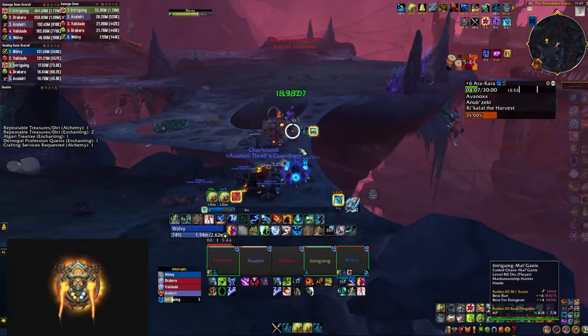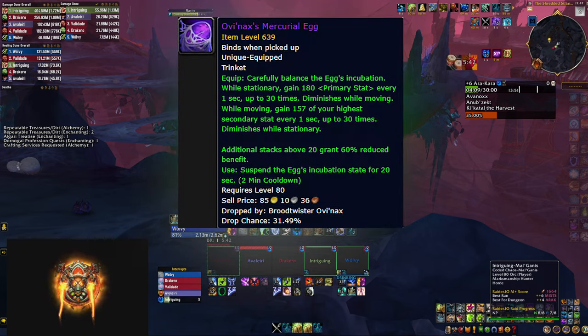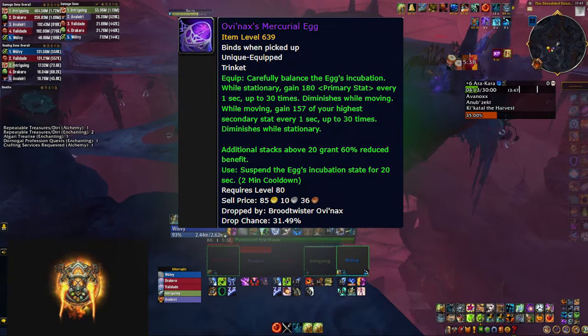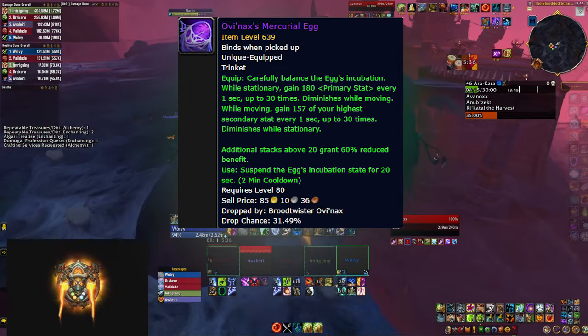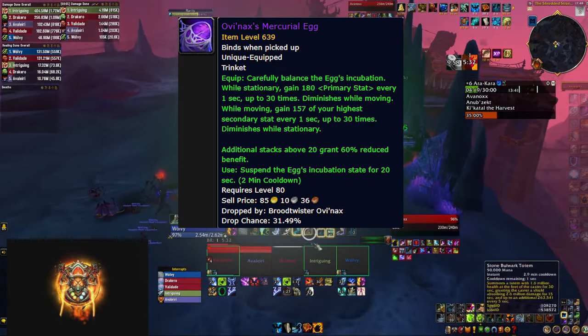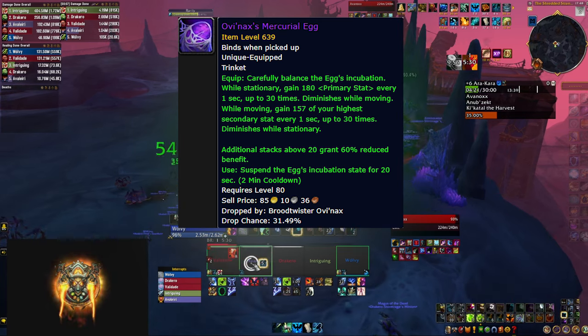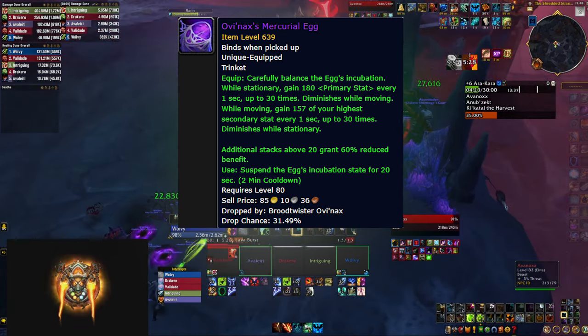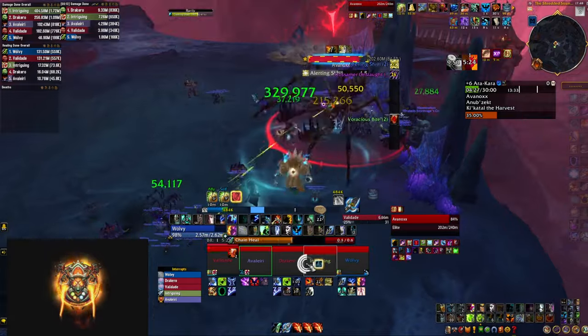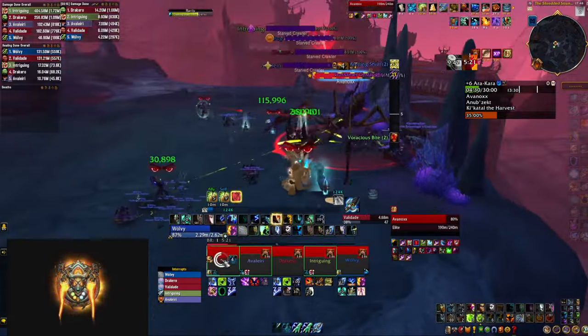As an honorable mention, the Mercurial Egg is another raid trinket. It works interestingly — you get stacking primary stat if you stand still, which diminishes once you start moving, and while you're moving you get stacking secondary stat, which diminishes once you stand still. So you'll be getting constant value from this one, just in different ways depending on whether you're moving or not.